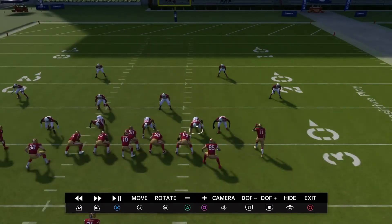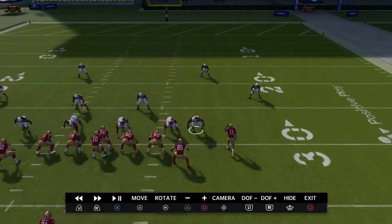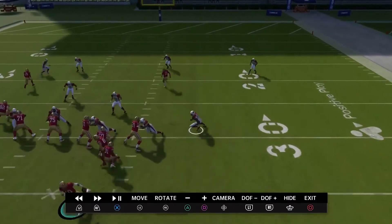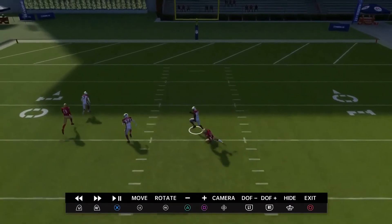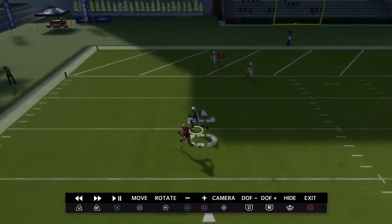If everybody runs a vertical outside by the numbers it would be taken by the corner. If both guys ran verticals, one guy's going to be inside and one outside — if they were to switch down the field, the DBs would switch. That's zone-it: pretty much take the guy in your zone. This is what I was wondering how quarters coverage handles, because you've got four deep guys who are willing to take these deep routes.